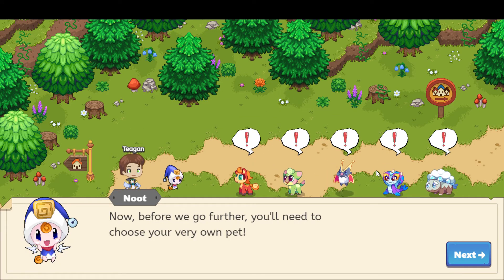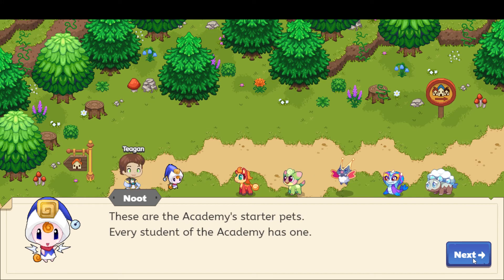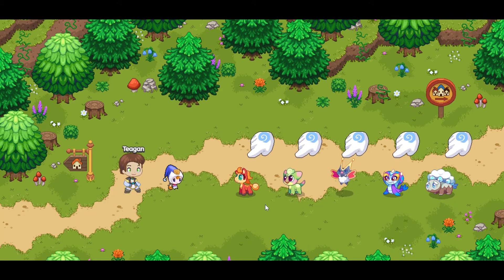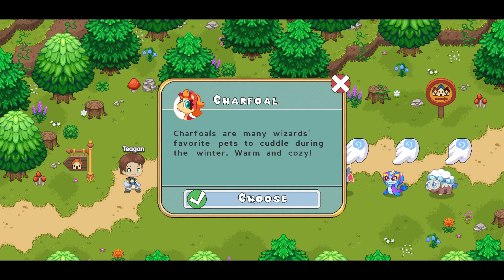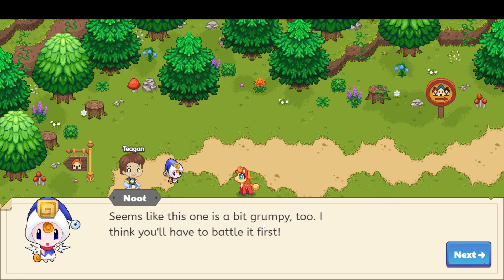Now, before we go further, you'll need to choose your very own pet. These are the academy's starter pets. Every student of the academy has one. Choose which one you'd like. Seems like this one is a bit grumpy too. I think you'll have to battle it first.